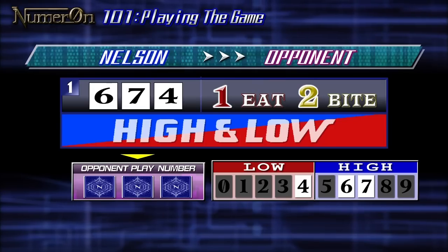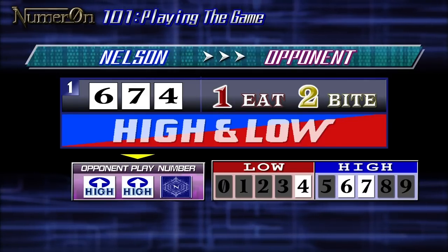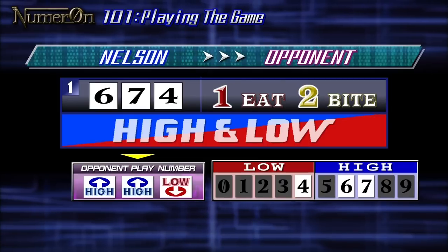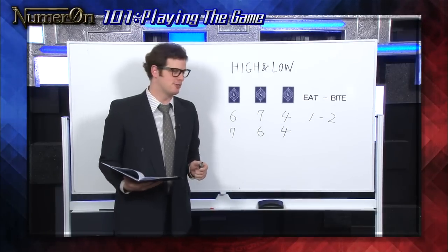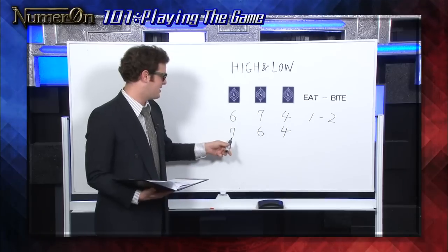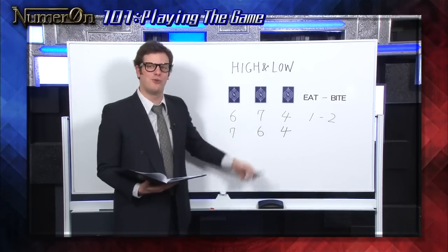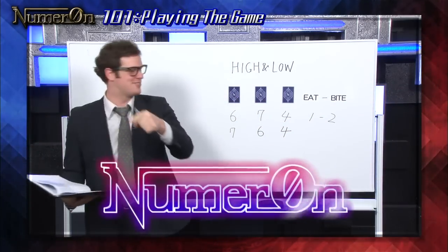Now let's try using the item. A call of six-seven-four gets one eat and two bites. After using High and Low, you find out the play number is High, High, Low. So you now know where four — the only low number — belongs. We know there are two possible answers, but we already used six-seven-four and that wasn't it. Which means the right answer must be seven-six-four. Three eats — that's right!